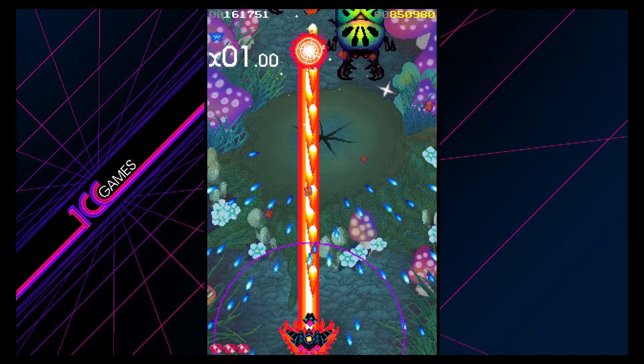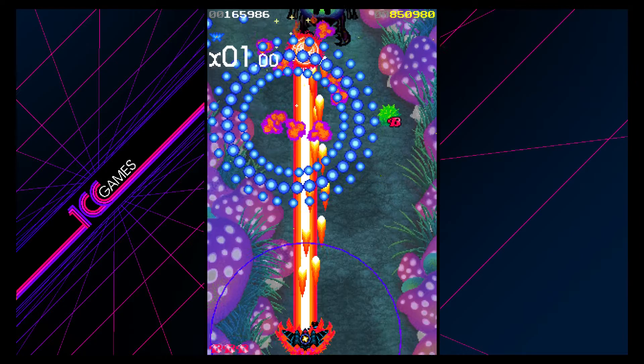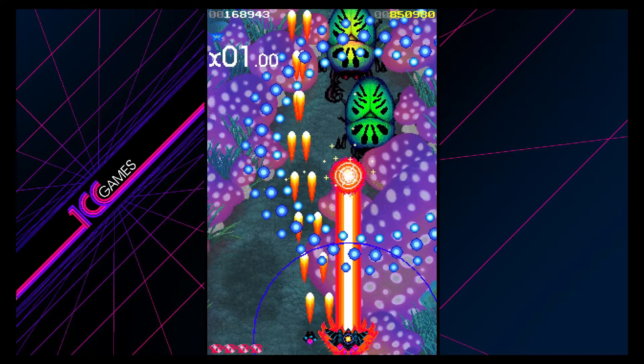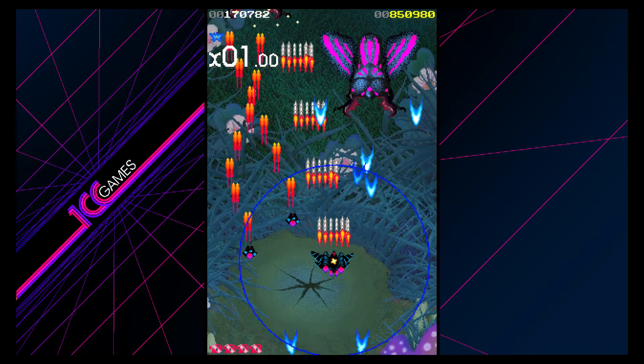I haven't played an insane amount, because as many of you know, I'm deep into Crimson Clover. But from what I have played — just a handful of sessions — I'm usually getting to somewhere in Stage 3, sometimes Stage 4, but it's easy to fumble. You do also have bombs. The challenge is that bosses can be rough — you think you're going to take a hit, so you use a bomb or your circle, and then it's not going to be ready to use again anytime soon.